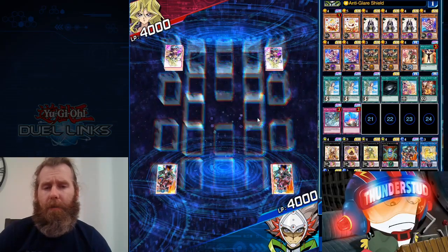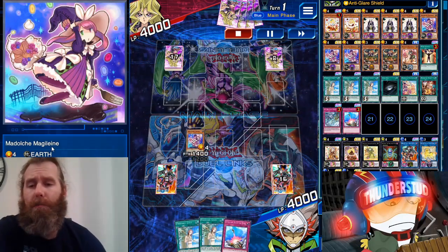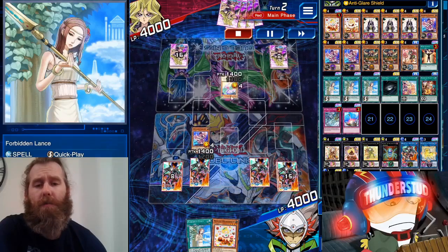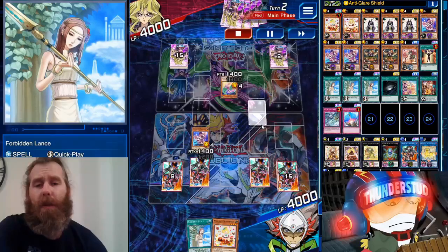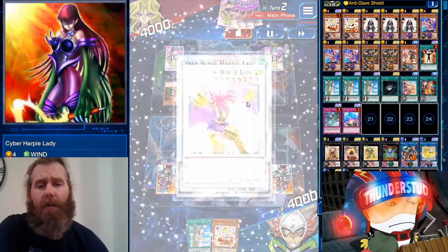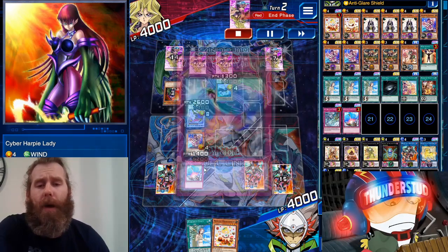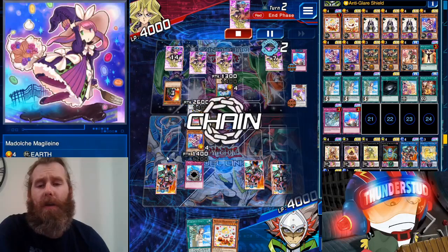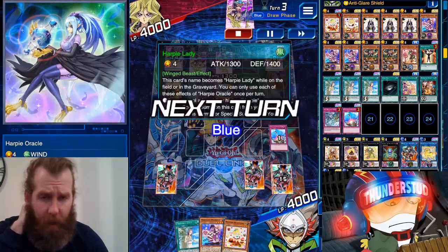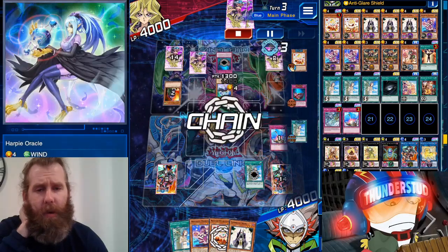Here we are versus Valentine, going first. We've got Magaline - she searches Petting Assessor. We've got Evacuation Device and Forbidden Lance. He's starting with an Egotist off a Perfumer - basic stuff. There's a Slash Harpy Lady and a back row coming. We're going to Evacuation Device the Harpy Lady - he has to return our Magaline, which is perfectly fine as she is a search. He gets Egotist back to his hand thanks to Oracle, so Petting Assessor chains to hit our Forbidden Lance - we Forbidden Lance that Oracle.